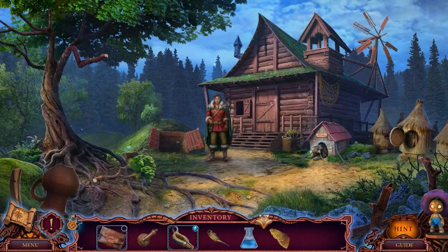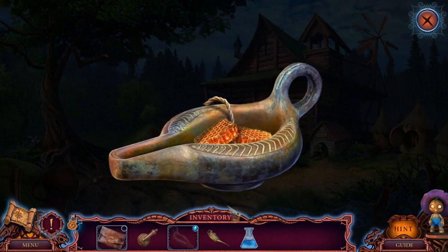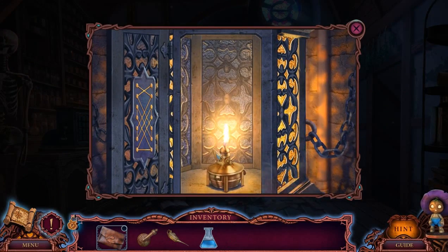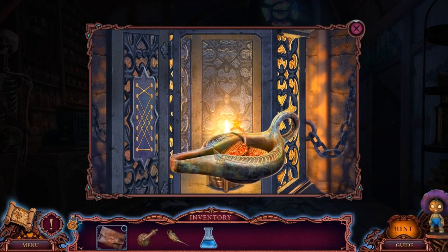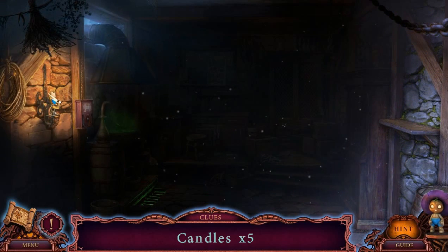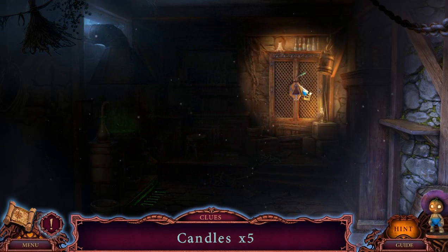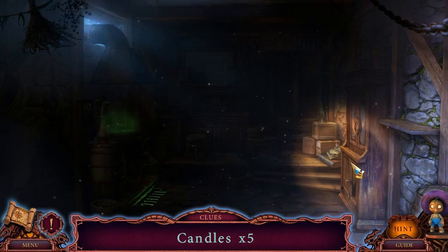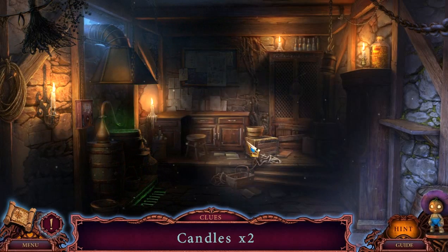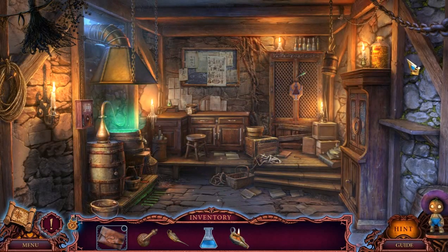I actually didn't think we would manage that. Alchemy tile, honeycomb. We're gonna burn honeycomb? I guess so. Oh, candles. I was like, what are we doing though? There we go.